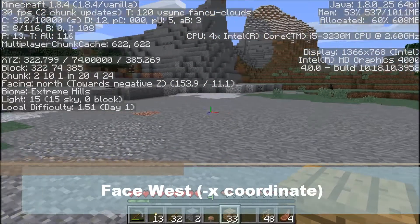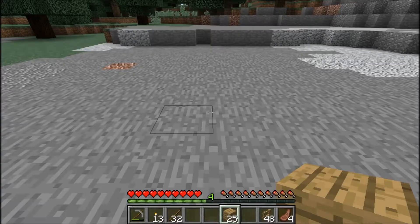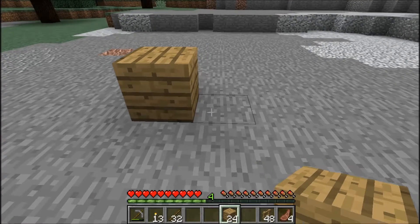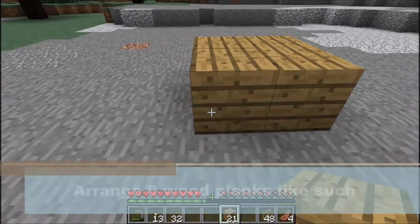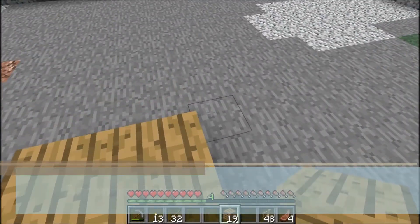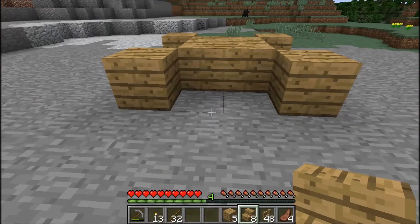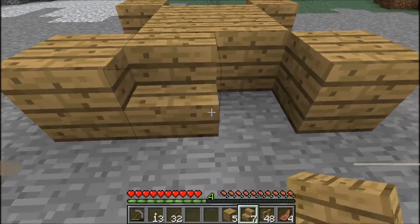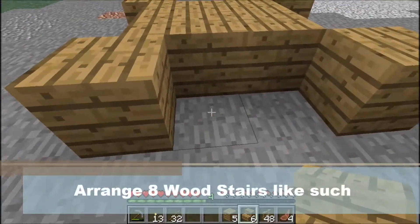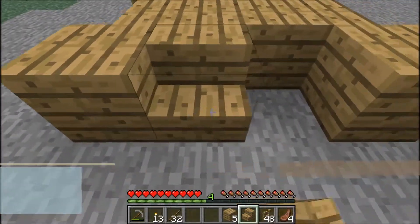Next thing you want to do is you want to face west. That's the negative Z coordinate. Next you want to make a square like this out of wooden planks and then fill off each corner with another one. You need about eight wooden planks in total. And now you need eight wooden stairs. Arrange them like this around the border. Fill it in. Makes it look a little nicer.